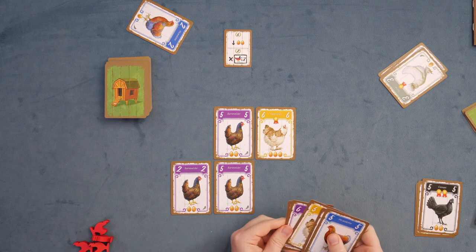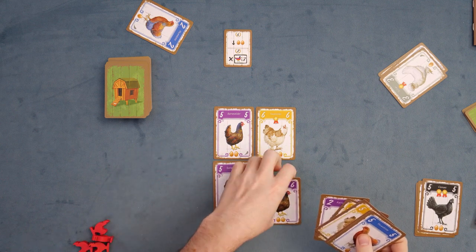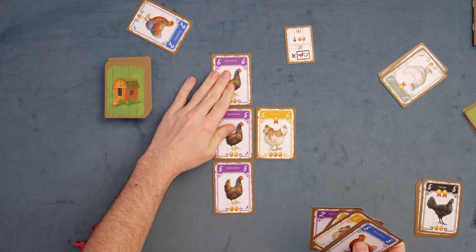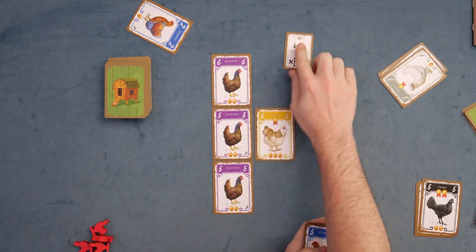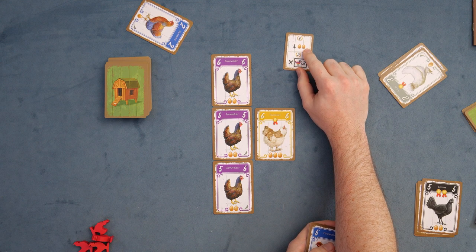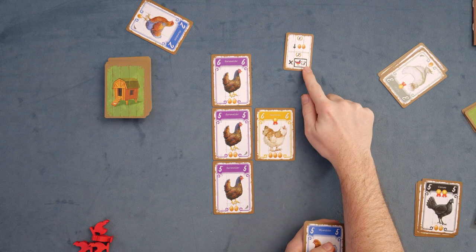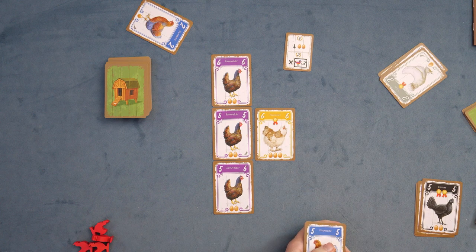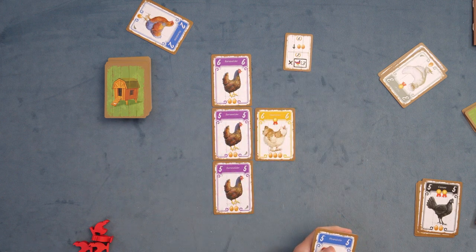I'm going to place this up here so you can start to see something, because now we can look at our scoring goal. The first way you score extra points is you get six points if you have a column that is exclusively two eggs in that column — two eggs, two eggs, two eggs — meaning I'm currently scoring six points. The secondary scoring goal gives two points for every grouping of three chickens of the same color, so as I create groupings of the same color, I'll get an additional two points per grouping.